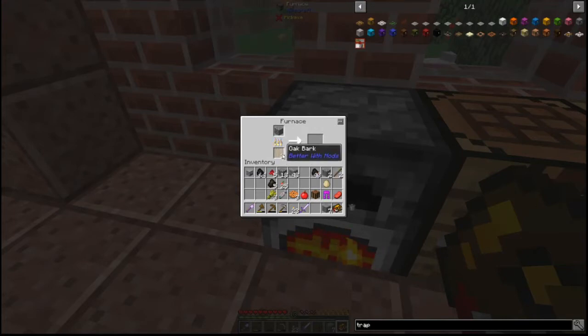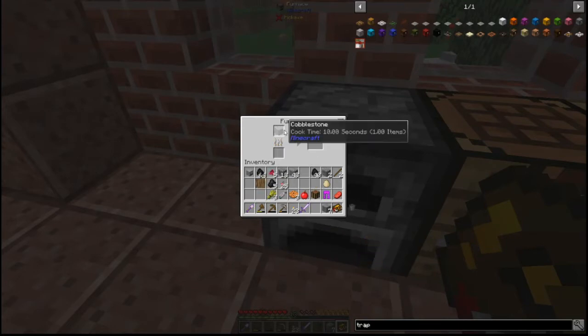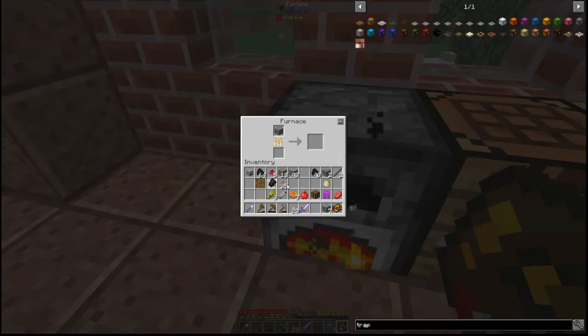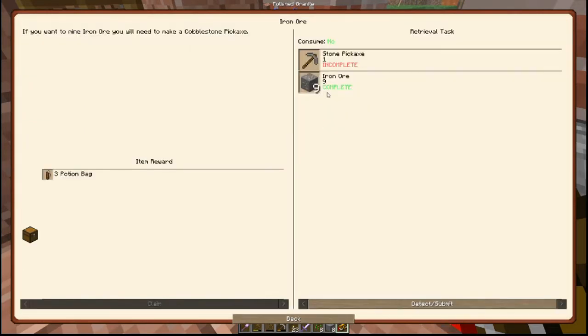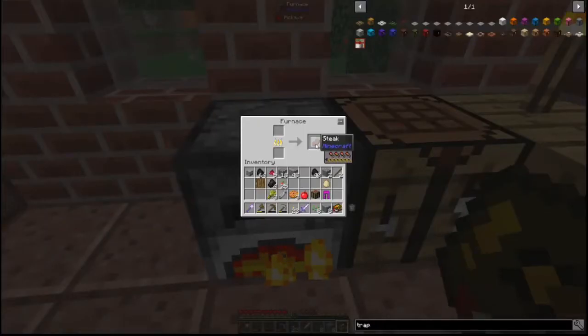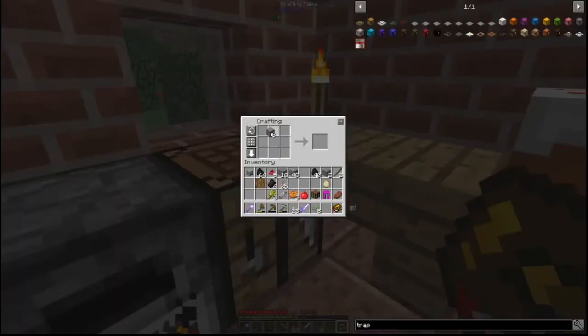We've got all the stone we needed — there we go. Choice for world: we get eight apples, eight seeds, or beetroot seeds — let's go for that. That unlocks the stone pick quest. Stone pick is one of the things we need, and that's why we needed the stone. The recipe uses sturdy stone.